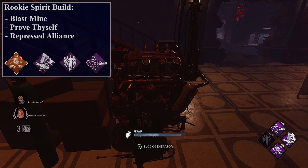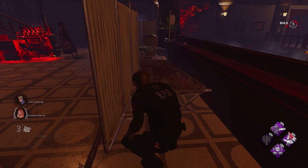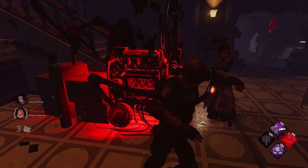The build I like to use with Rookie Spirit is with Blast Mine, Repressed Alliance, and Prove Thyself, for the purpose of working with the team and taking away generator control from the killer. The way I use this build is by first selecting a generator via Rookie Spirit, then setting up Blast Mine on it and keeping a hiding place in mind for when the killer returns. Once a killer kicks the generator, I run up and block it with Repressed Alliance, then either take chase while teammates complete the generator or get a teammate to help complete it once it unblocks with Prove Thyself.